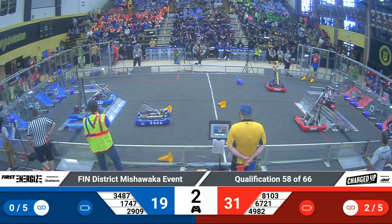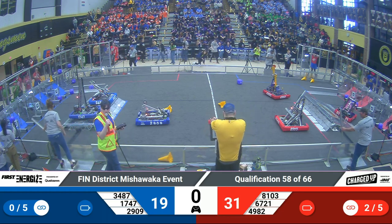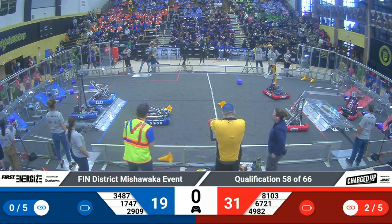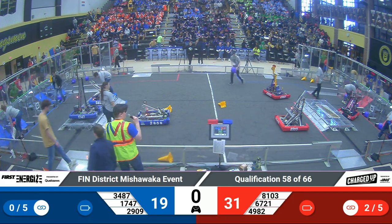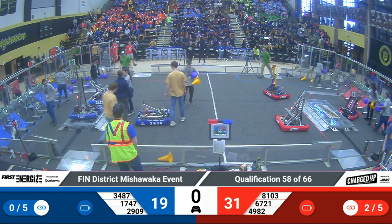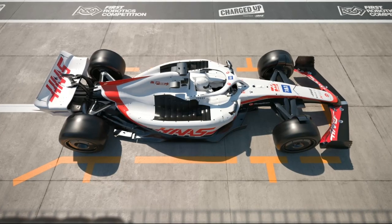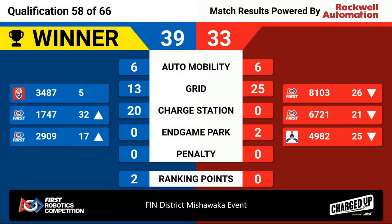Our match ends in 4, 3, 2, 1. That will be the end of the match, an impressive showing from both teams. We will see how this one is scored. The light is green — please come collect your robots. Let's take a look at our scores for match 58. It's the Blue Alliance winning 39-33 in a low-scoring pitcher's duel. They will take the two ranking points from the win, and two of their Alliance members will move up.